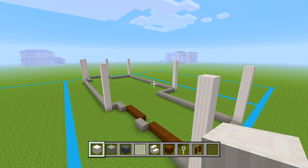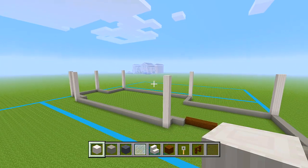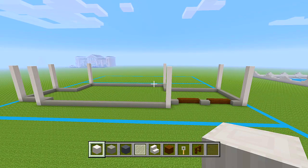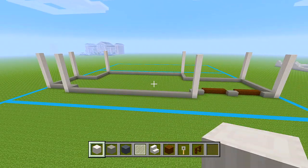I went around and added another eight layers on top of those pillar quartz blocks, so they are now nine in total. Now we'll go ahead and start filling in all of the space between the pillars, which includes the windows, the garage doors, the front door, and so on.